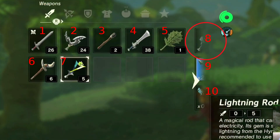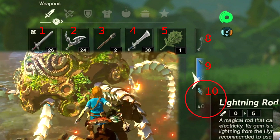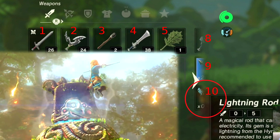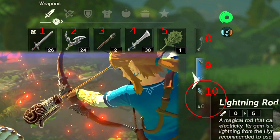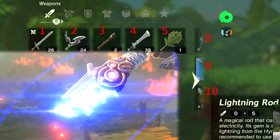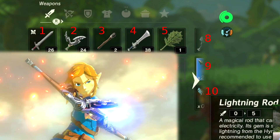Item 8 looks like a new bow. It's impossible to tell, but it could be a strengthened little bow that Link picks up later in the footage. Item 9: normal arrows — boring. Item 10: the Sheikah arrow that we saw at E3 2014. People had been suggesting that it could be a rune instead of a physical item, but that doesn't seem to be the case. Link doesn't have any at the moment, which could suggest that they are as rare as they look.